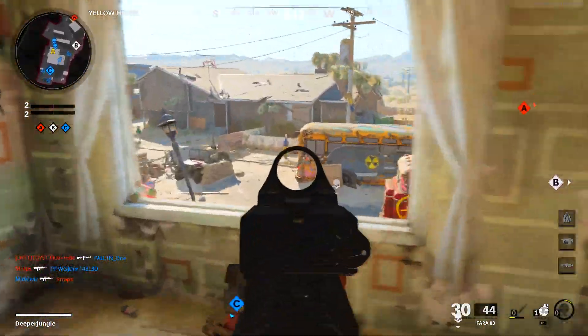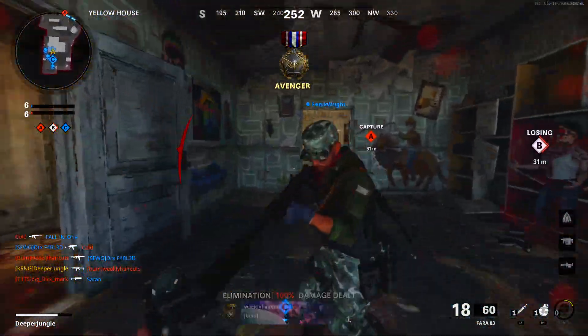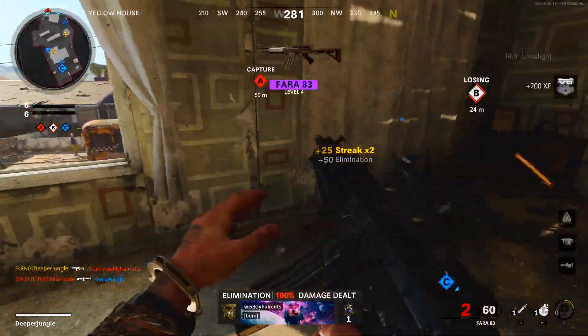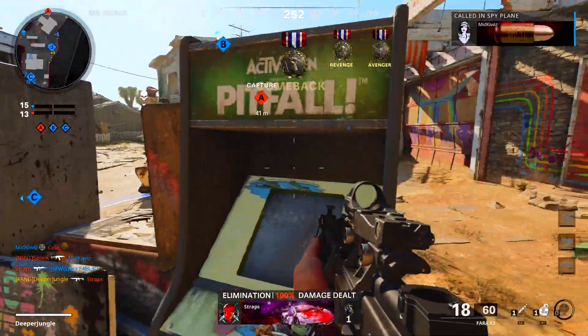In the Season 2 battle pass there are two primary DLC weapons: the FAR-83 assault rifle that you unlock at tier 15, and the LC-10 which is a DLC submachine gun that you unlock at tier 31. Interestingly, there's actually a third DLC weapon — the machete — that you can unlock by completing a very simple challenge.